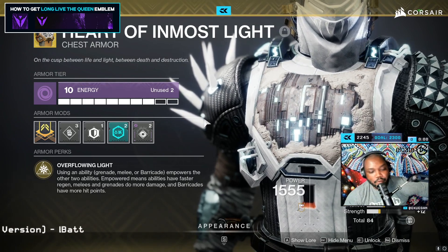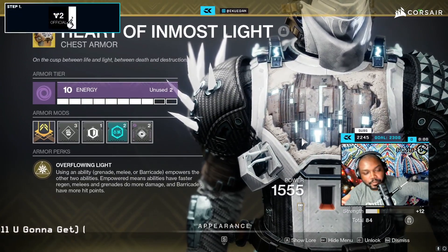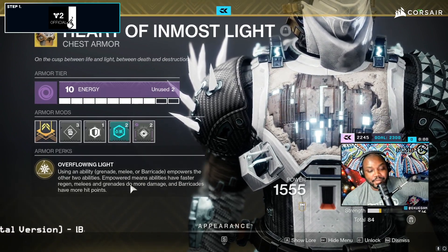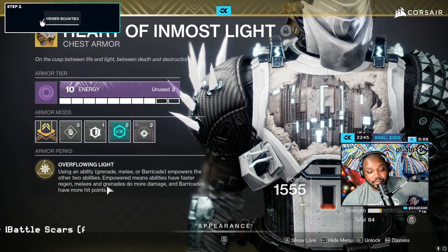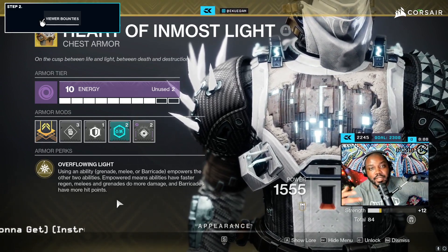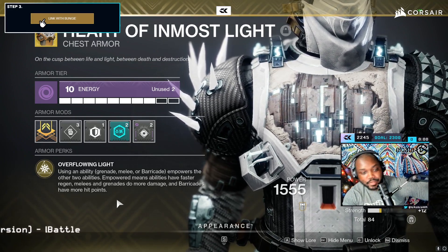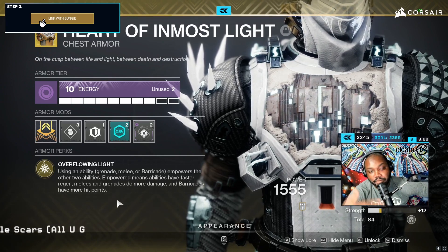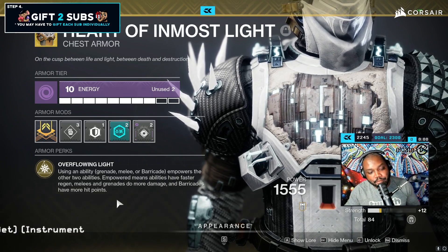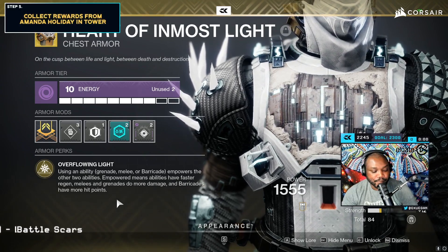So overflow and light is the basic thing for this chest piece. In the past you were able to proc empowerment times two, which basically doubled this effect. Empowering means abilities have faster regen — melees and grenades do more damage, and your barricade has more hit points. So that twirly shield you're throwing, you could basically get extra damage out of it. Same thing with your grenade — the more empowerment you have, the more your abilities are going to do, the longer your barricade stays up, and the less it takes for your grenade to kill things.